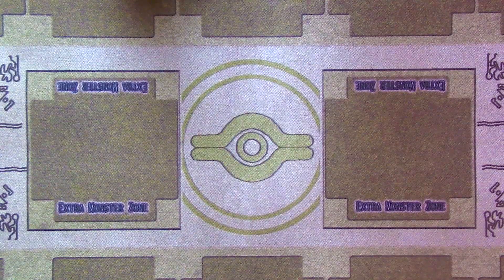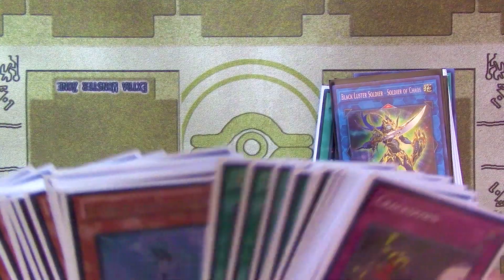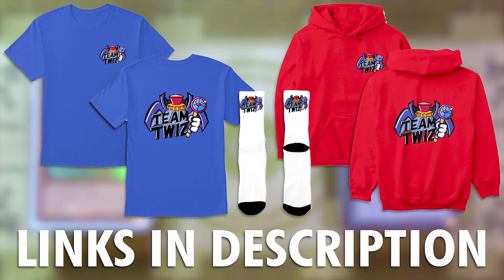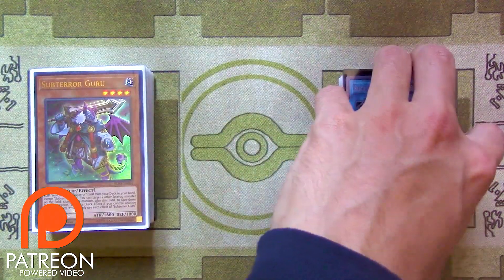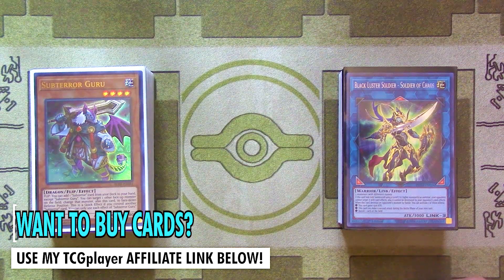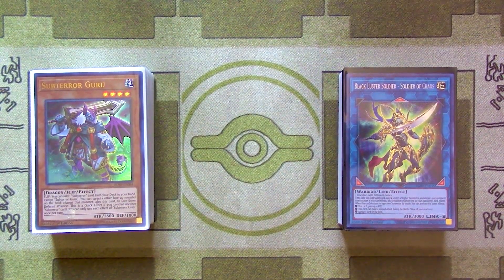That's it for the Subterra deck under the July 2019 Forbidden and Limited List. This is bound to change as the format goes on — I built this deck with the impression that combo decks are going to be the most prevalent. Of course there are still Salamangreat and Striker players — we're pretty much still in the same format; decks have lost a little bit of power but everything is still mostly the same. If you guys enjoyed it please like, comment, subscribe, and use my TCG Player affiliate link down below. See you guys next time — Time Wizard signing off.